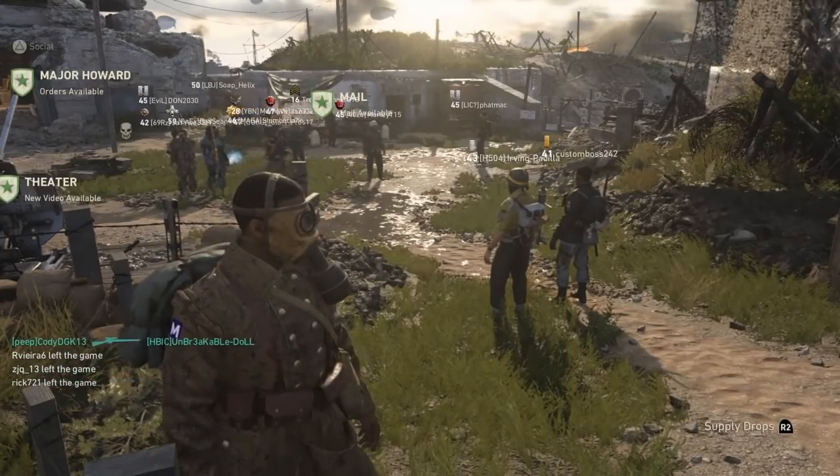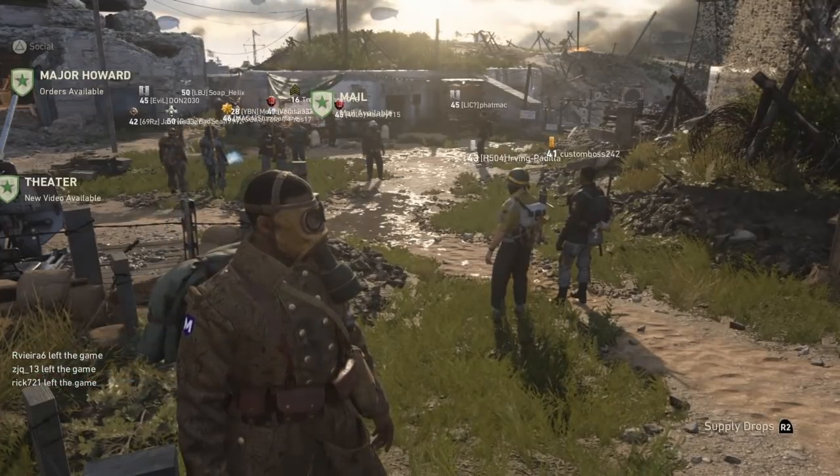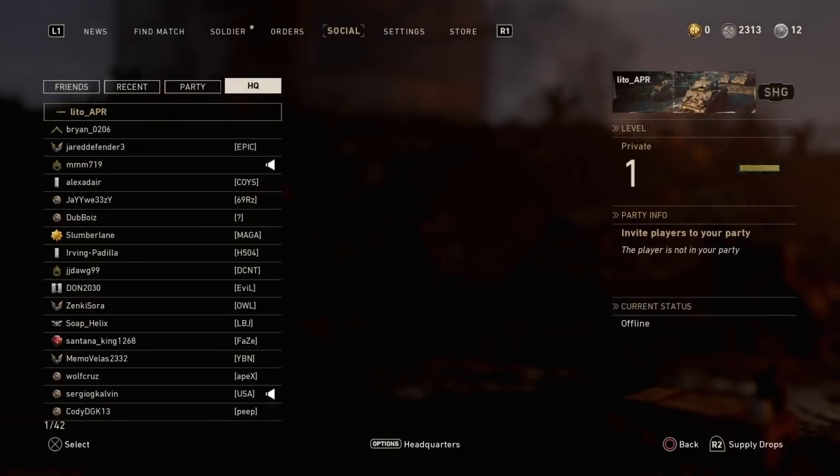The easiest way to do it — if you're on PlayStation, press Triangle; if you're on Xbox, press Y. It's going to take you to the social menu page.